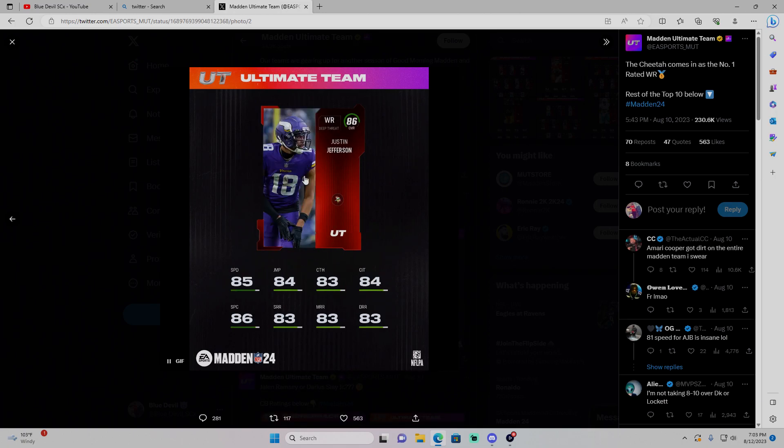Wide receivers — obviously everyone wants Tyreek Hill and Justin Jefferson. Diggs is too slow. Devontae is too slow but he's a bigger body who can go outside. Cooper Kupp is small, too slow. Jamar Chase is aight, Garry Wilson is aight — two similar cards. The guy I would consider budget is 84, so he shouldn't be too expensive. I think he's 6'5", so he's not the fastest but he's a big body. High spec, high catch in traffic. Fade routes in the end zone — the big Mike Evans. I think so far he would be the budget beast.